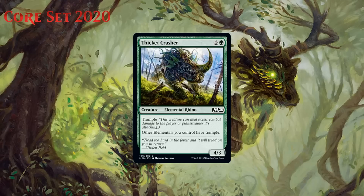Next up we have Thicketcrasher, which for three generic and a green is a 4/3 elemental rhino at common. It's got trample, and other elementals you control have trample. A 4-mana 4/3 with trample is probably a C or maybe even a C+ these days. Evasion is real, and while trample isn't the best of evasive abilities, it does make it really hard for your opponent to chump block, and these stats are nice too. Giving trample to other elementals is nice as well — green, blue, and red all have a bunch of elementals in them, and giving them trample is going to impact the board. Sometimes the Crasher will come down and that very turn you'll have a creature who can attack more effectively. I think all of that makes this a pretty good common for green decks — one you even consider first picking. I'm giving it a B-.